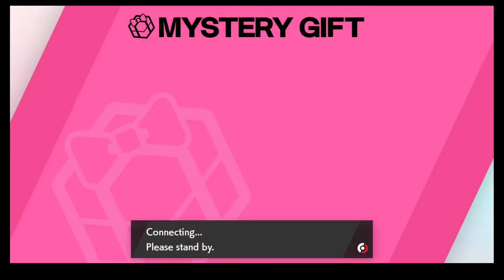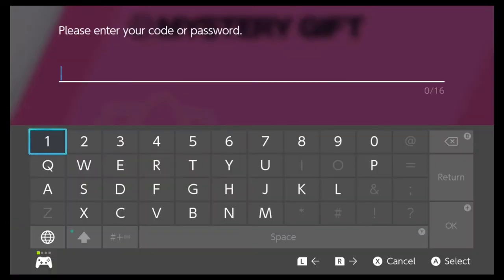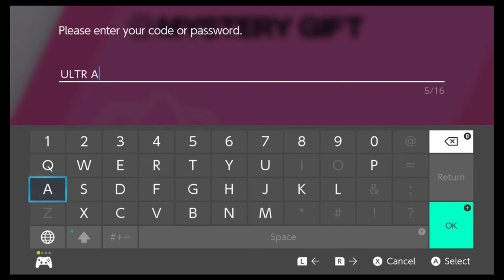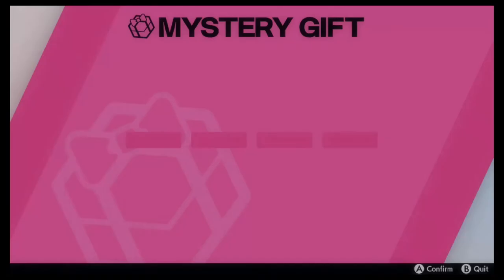The code that you're going to want to put in is pretty interesting. We're going to type in the code Ultra — U-L-T-R-A — and then Pika — P-I-K-A. Ultra Pika.